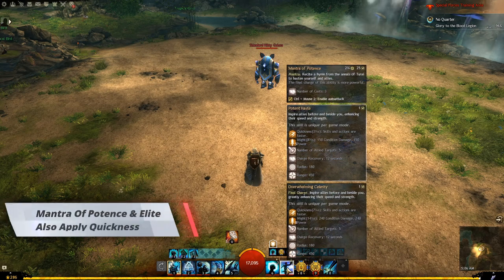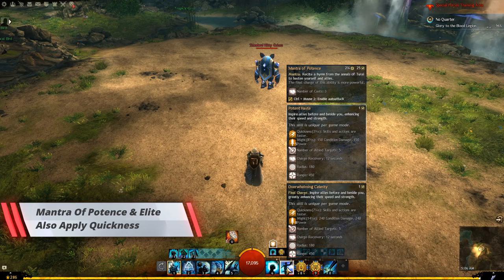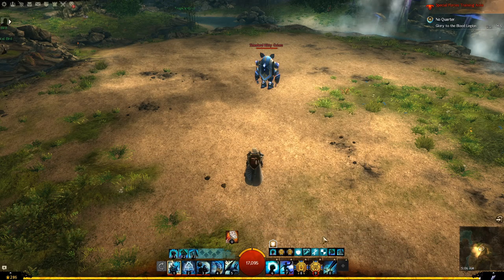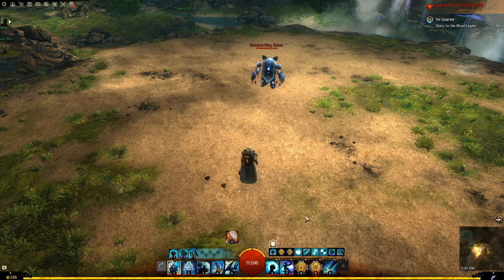On top of that, you have mantra of potence which will apply quickness. And then we have our elite skill which will also apply quickness. Using those three skills combined, we can keep quickness up 100% of the time.